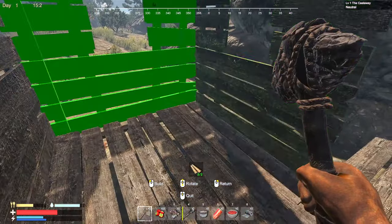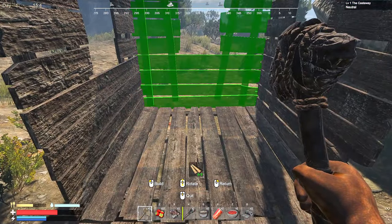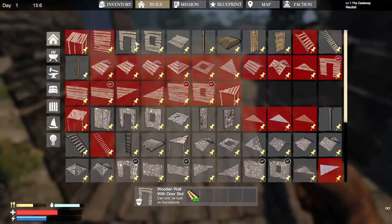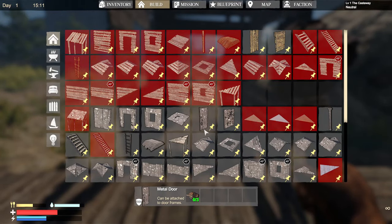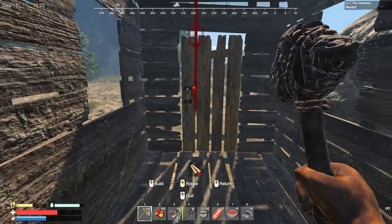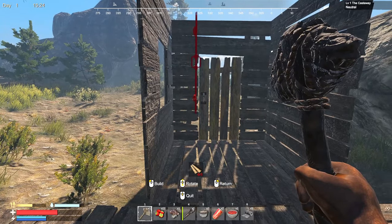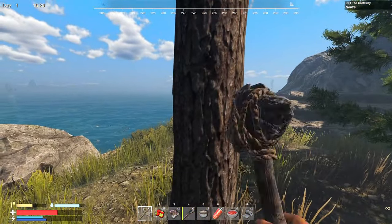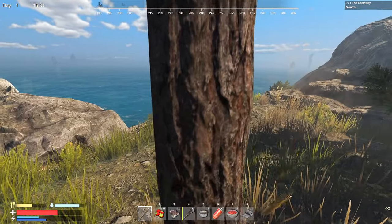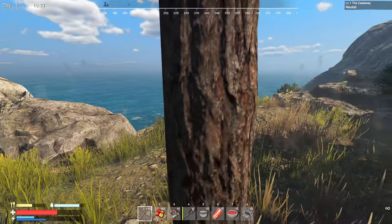We could do a window so we can see what's going on, and a window on each side — this is going to be the door. We don't have any more — oh, a metal door. No, we're not playing with metal yet. We will eventually. Wooden window — okay, it's looking decent. Oh, can we take this down? It might take a little bit more to wipe this one out.